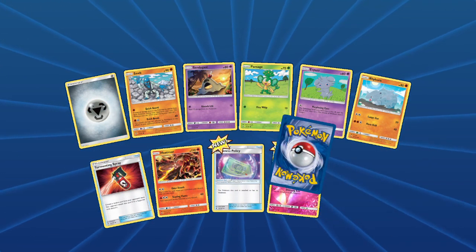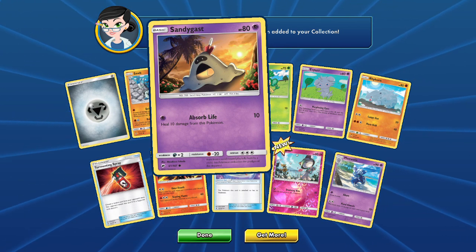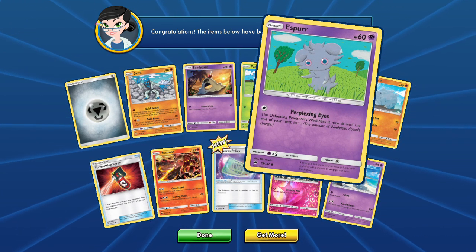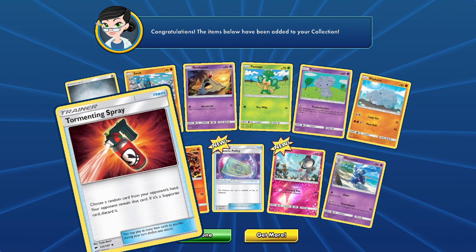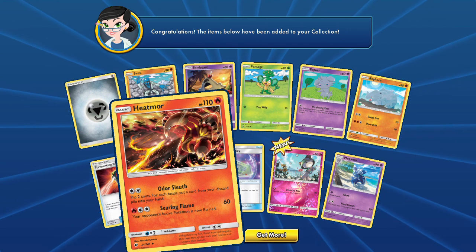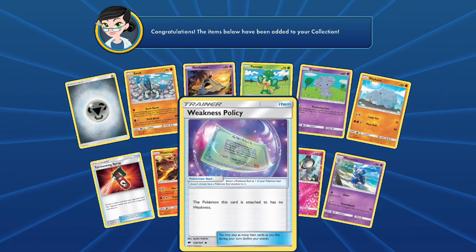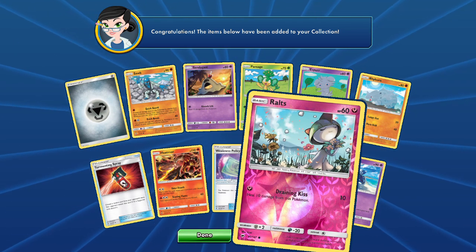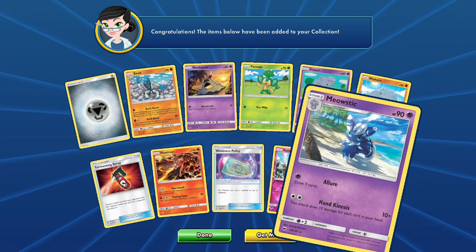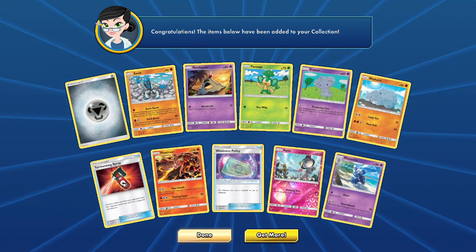And a drumroll — steel-type energy, Sock, Record Brick Break, Sandygast looking nice with his psychic typing. Absorb Life, gets right down to it. Vine Rip on that Pansage there — Espurr with her perplexing eyes as usual. Rhyhorn looking classic. Tormenting Spray, that's just mean — discard supporters. Heatmor looking great. Weakness Policy — opening card art, no weaknesses, wow. Look at Ralts there, started to look evil with her draining kiss. Meowstic evolves from that Espurr we already got — draws 3 cards as a lure and does 10 damage for each card in your hand. That's a nice synergy.